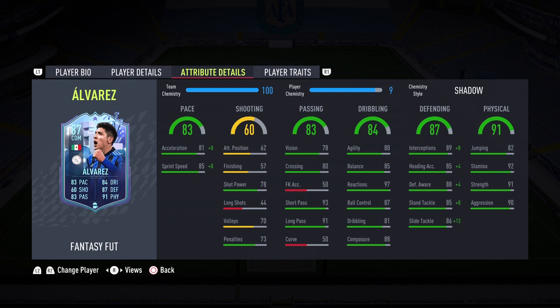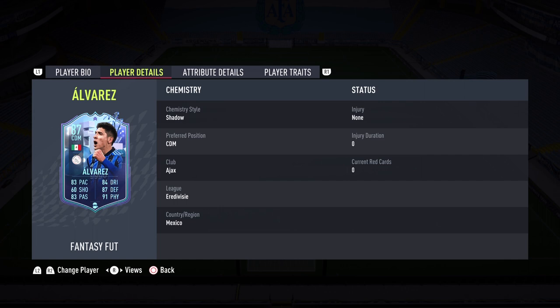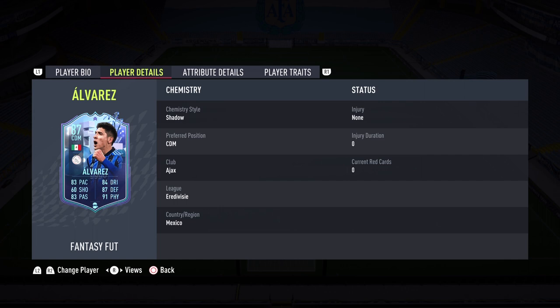He has everything you want in a CDM. He reminds me of a cheap Vieira — that is how good Edson Alvarez is, and I'm not exaggerating. We're playing in Division 1 and you saw the teams we came up against — he was dominating them. Biggest pros: the sprint speed is a big thing I noticed. Short passing and long passing are phenomenal — he'll pick up assists. The 97 reactions and AI blocking is insane. The interceptions are the best thing on this card, especially being medium-high with cover center and stay back while attacking. Strength and aggression are big pros too. I'd give him an 8.5 out of 10 for meta and a 9 out of 10 for final rating because of the value at 33k. Link him up with David Neres, Anthony, Tagliafico, and other special cards from the Netherlands — he's one of the best value CDMs out there.